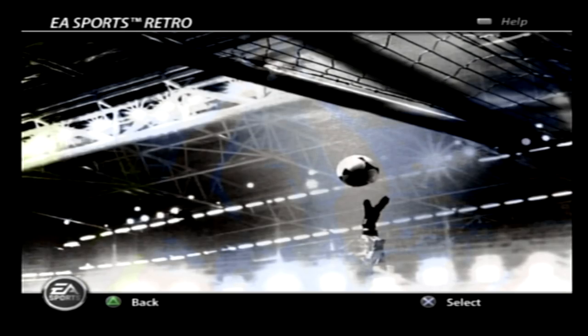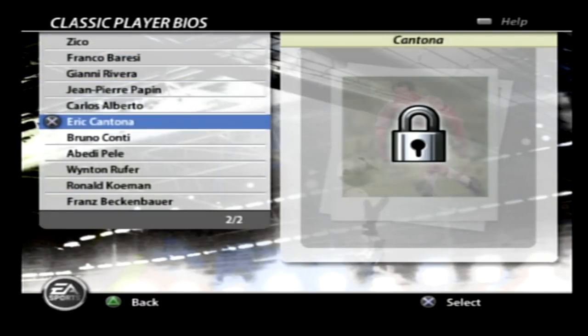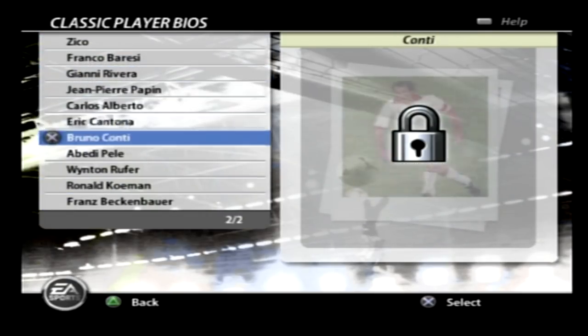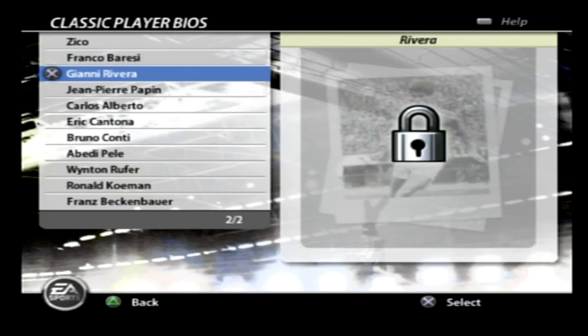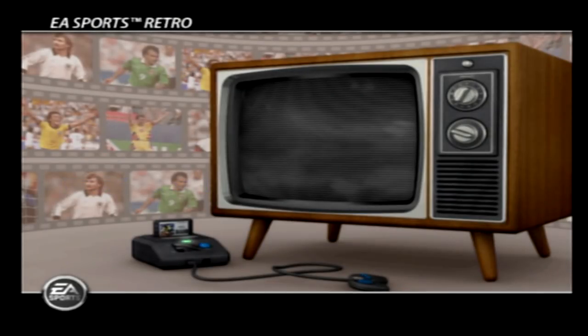Let's see what Classic Player Bios does. These must be the Classic guys that are part of the Classic XI — so we've got Fichetti, Haji, Hugo Sanchez, Ronald Koeman, Beckenbauer, Conte, Cantona, Gianni Rivera, Franco Berezi, and Zico. That's probably the Classic XI that's in the game at the moment.